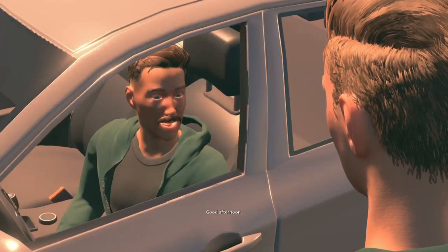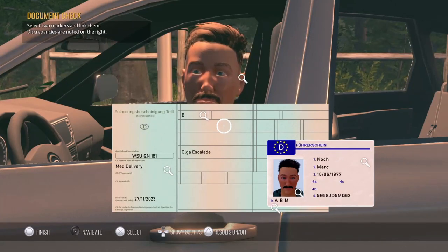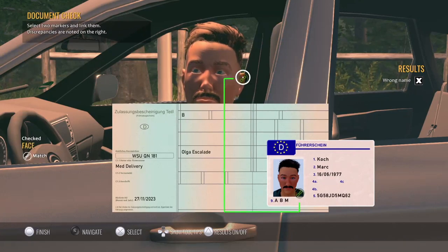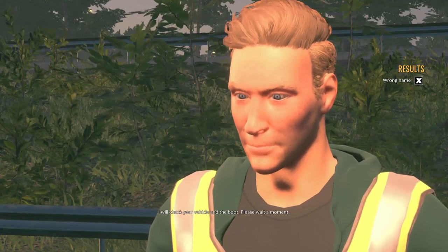Good afternoon. What can I do for you? I stopped you for a check. I would like to see your driving licence and vehicle registration. Oh — med delivery. Wow, he's got a fraud name. We are done here. I will check your vehicle and the boot, please wait a moment.